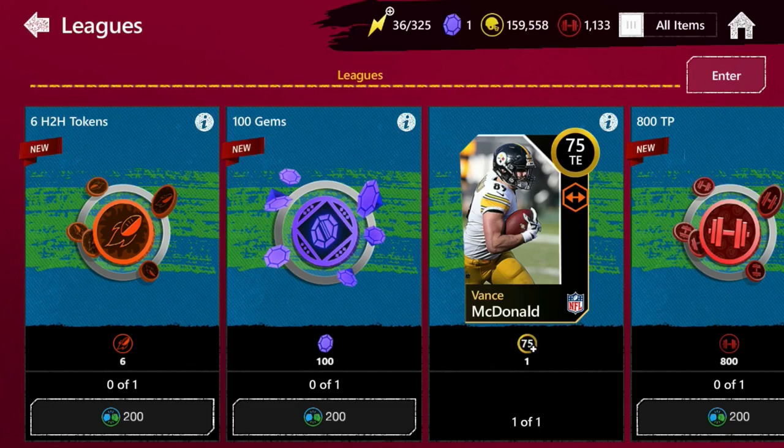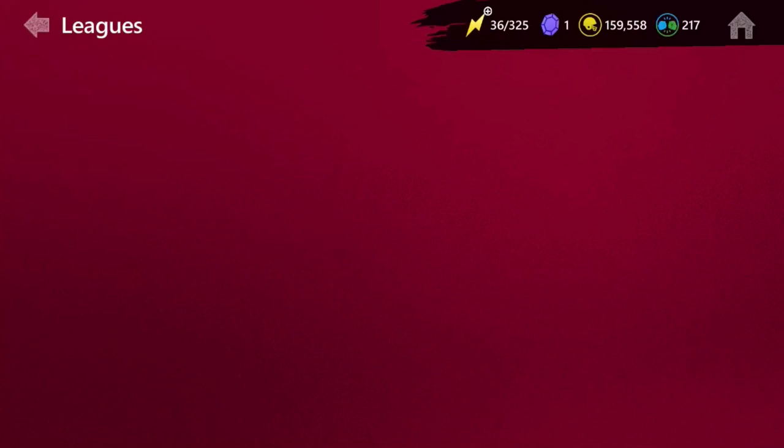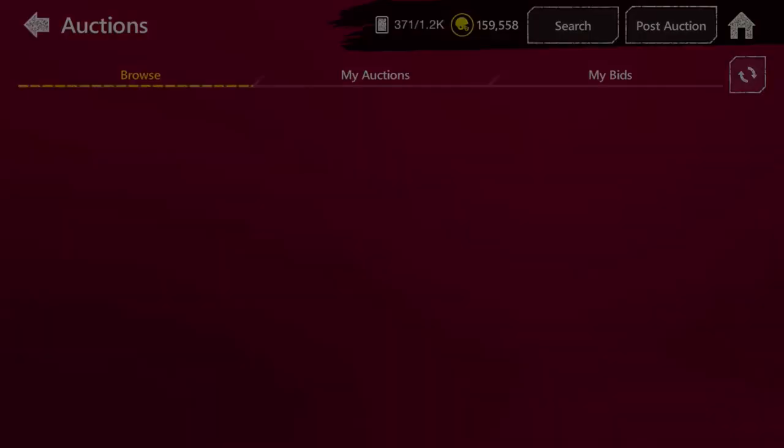In the league store you can also make some coins. I'd recommend getting the Vance McDonald first, but after that get the Madden Gems. As your league levels up you can exchange them for All Pro packs or 20,000 coins. Just join a high level league if you can - leagues aren't quite up there yet but they will be soon, and that'll come into play once the NFL season starts.